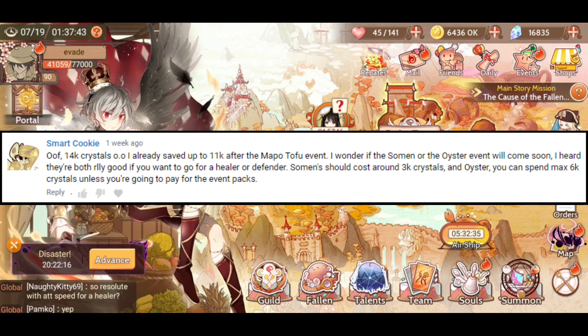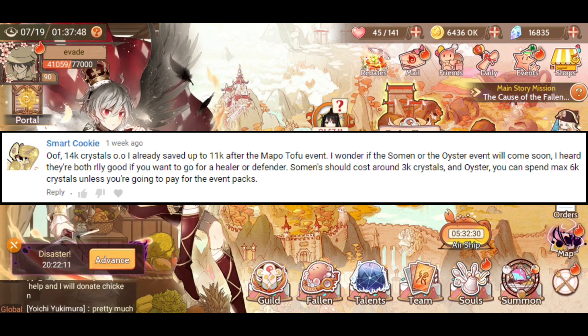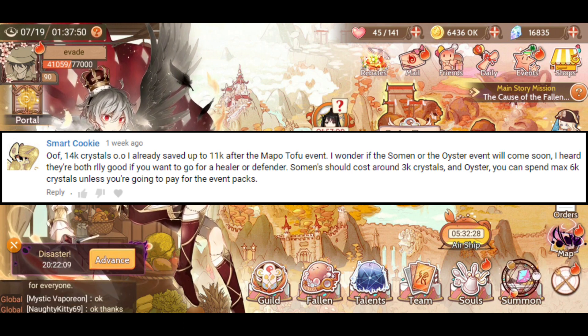Smart Cookie has 14,000 crystals and has already saved up to 11,000 after the Mafo Tofu event. Very nice.